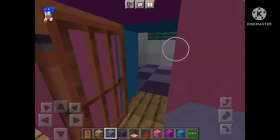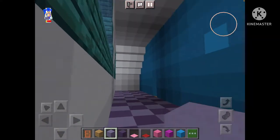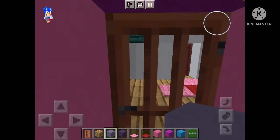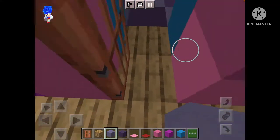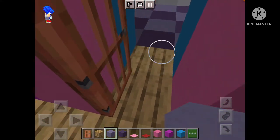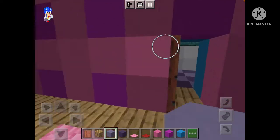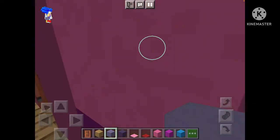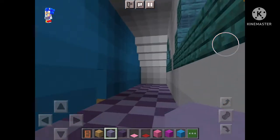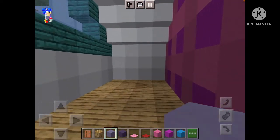Anyways, we finished the floor and this is what it looks like. To be honest, I think we should make the wallpaper of the living room all pink with purple dots, and the kitchen with light blue with blue dots — because I think that's how it is in the original show.